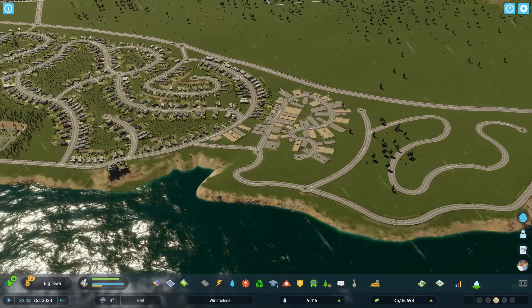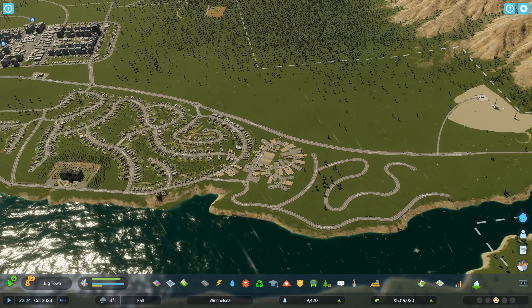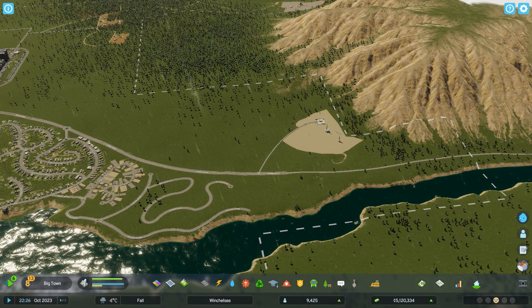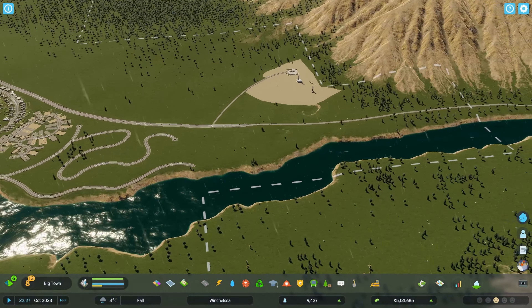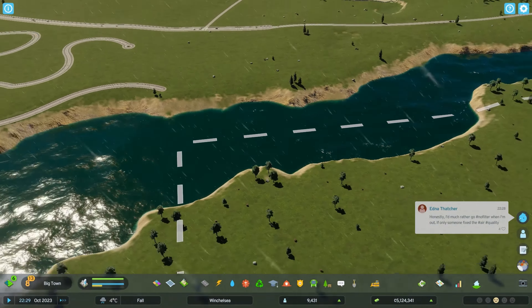I like the way these areas have turned out. Once the trees start growing, I think this is going to be a nice little area. Obviously as we get closer to the oil drilling facility it's going to be difficult. I might stop at this section — maybe have it cut off here and then have a bridge going across and have another section to replicate this.